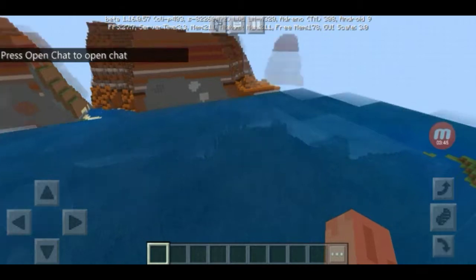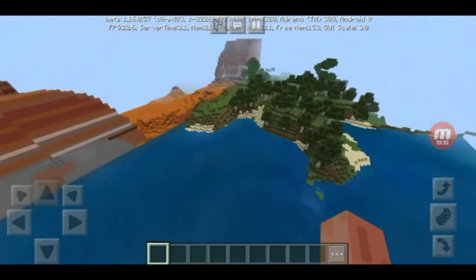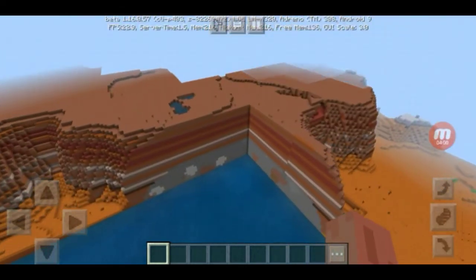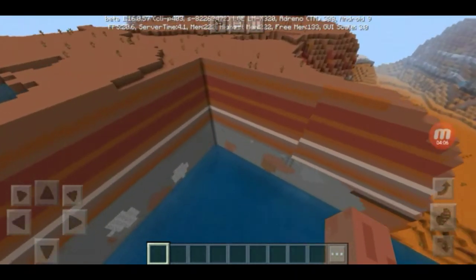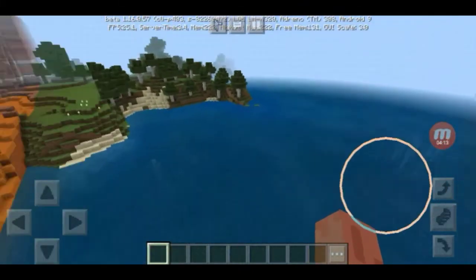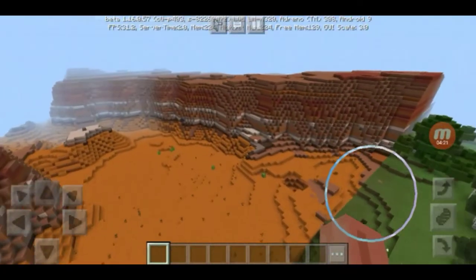All right, so I spawned back right where I was — but look at this. There's now a mesa biome surrounding the 16 by 16 chunk area that we were just in. As you can see, the map we loaded basically cut through this mesa biome, and all the chunks that weren't loaded — the void areas — had the mesa biome generated around them.